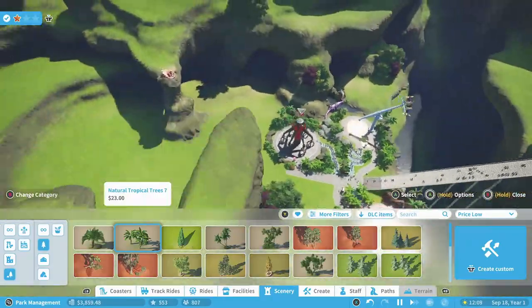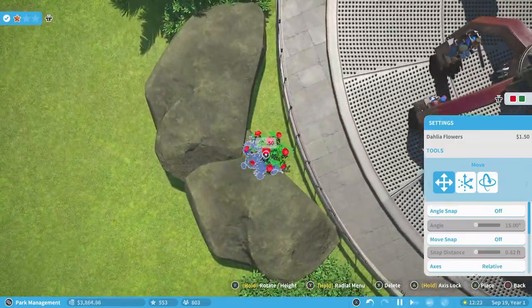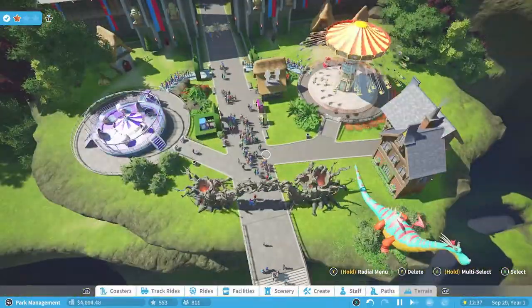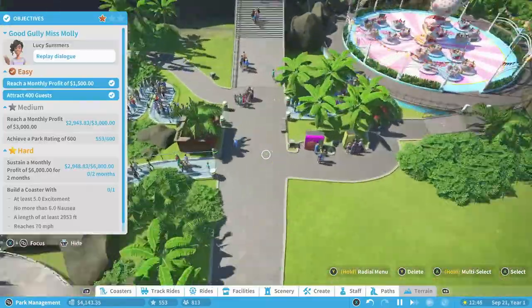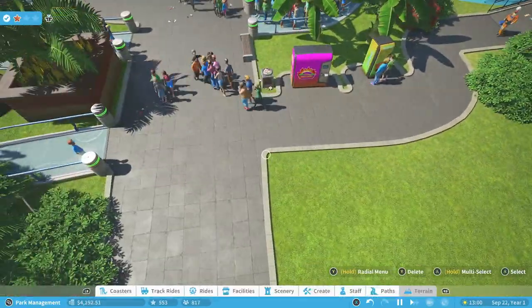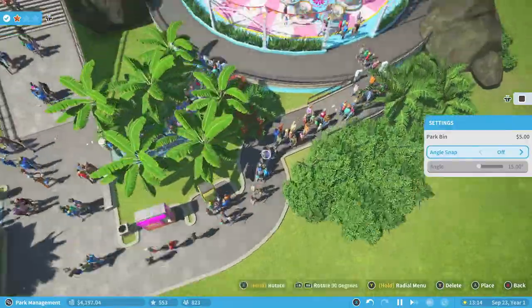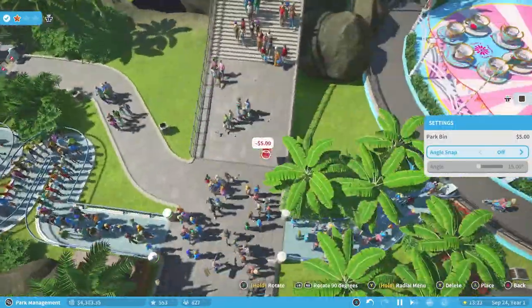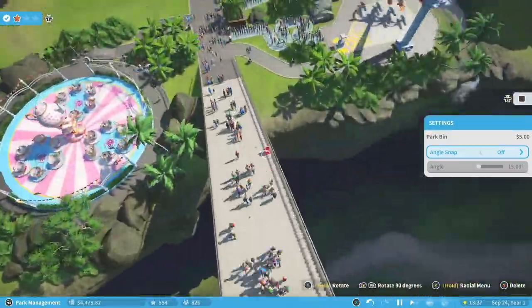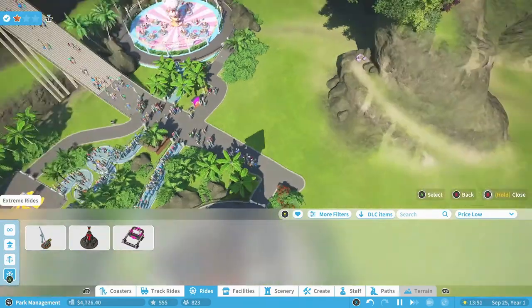That's starting to come together nicely right there. We'll fill in a couple of these gaps that look a little bit more empty. The park looks still a little bit empty in some parts, but if I was really filling out every square inch with rides or different food stalls, then this would really come together. These scenarios aren't really about making a full-on park — it's more about completing the stars. We'll throw a couple more of these bins around and then get going on our roller coaster in just a second.